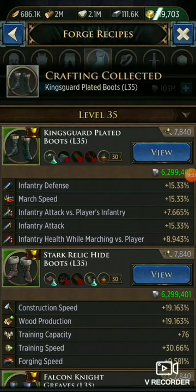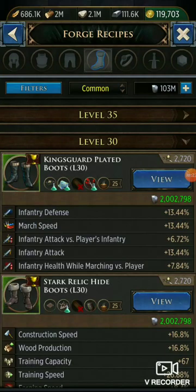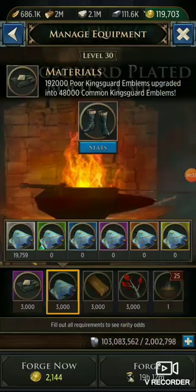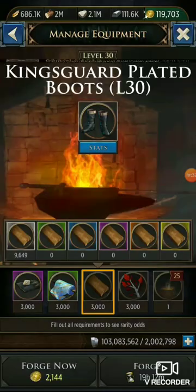And it didn't — it went poor. Womp womp. Okay, let's try to get a better quality in the 30. It's showing here that I can upgrade to purple, which will increase my odds a bit. We'll upgrade that.